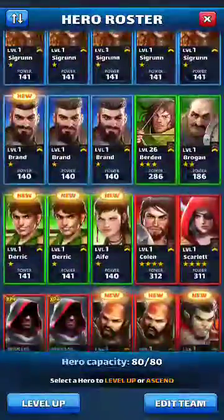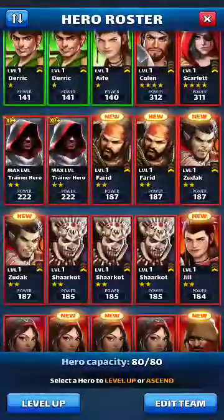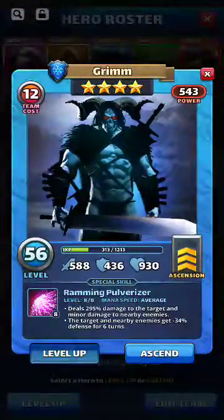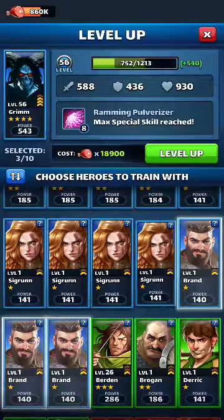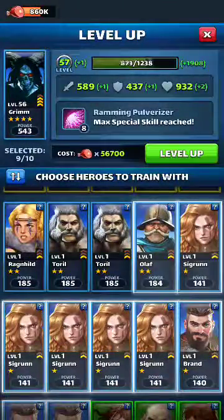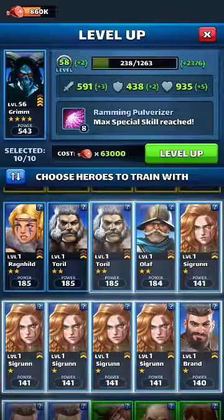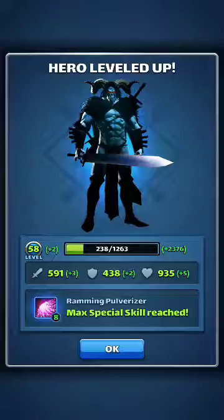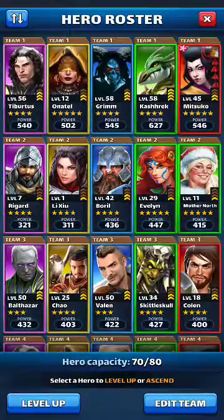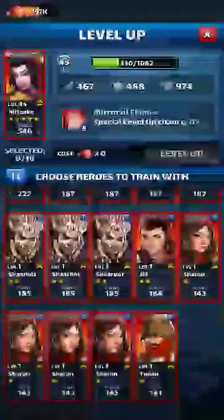Blue and red, alright. And Grim — we've got him up to level 8, and we've had him up to level 8 for quite a while, so we're not worried about maxing his attack up. We're just looking to max him right out to the last bit. And I think I said red.